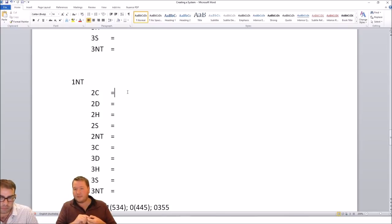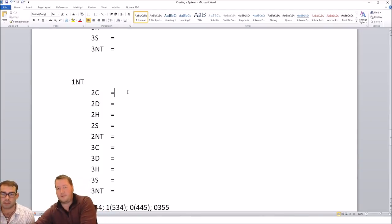Two no-trump transfer two diamonds, three diamonds both minors, and three hearts and three spades splinters. Over the three clubs puppet Stayman we bid three diamonds — no five — and then you bid the one you don't have. So at most one four-card major. Yeah, that's fine.